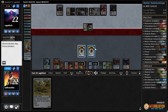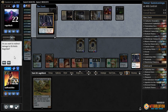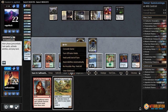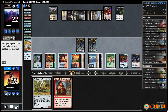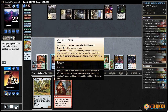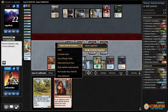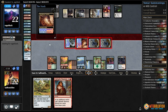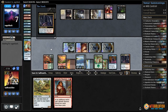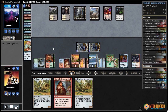Opponent going to attack - we'll block. Opponent draws, we redirect to Ob Nixilis. There's Cathartic Reunion - we're actually a card short from using it though. Lumbering Falls, Wandering Fumarole - attack with everything at our opponent, flip power and toughness. Opponent drops to seven, pass the turn.